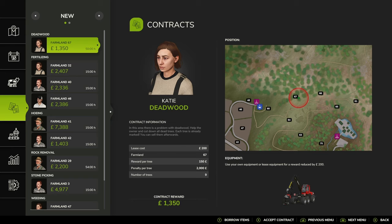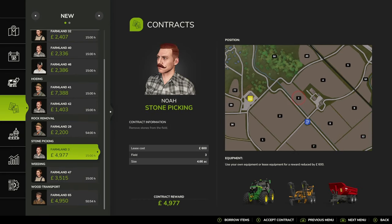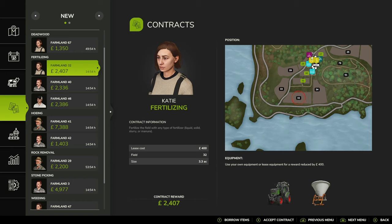For argument's sake: deadwood, hoeing - our contract recall hoeing being a normal contract - rock removal, stone picking, weeding, and we seem to have wood transport. So we've got lots of different types of contracts that you can do, which is really good. It gives you a lot more diversification if you're doing a contract-type role play.